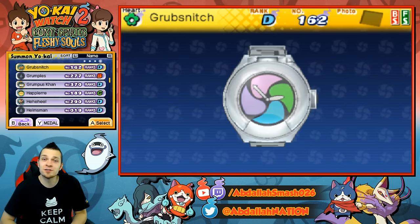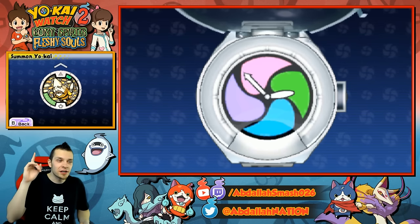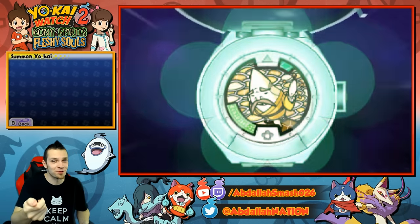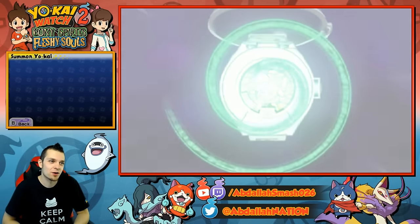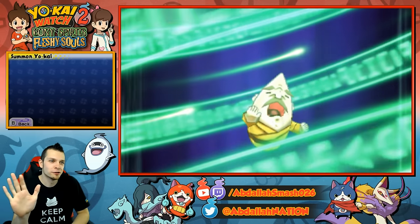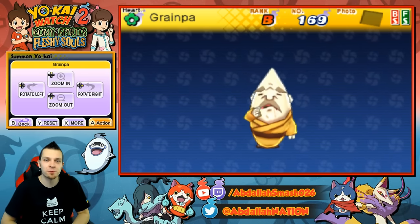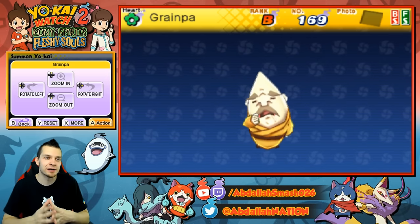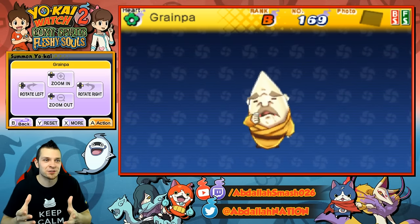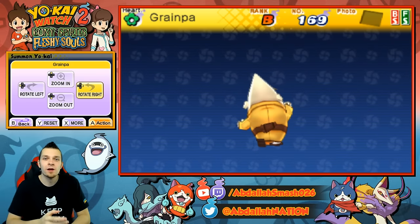Let's summon him — he's part of generation one, so we're gonna get a pretty cool summoning song. You can take a look at his medal: it looks like he took a chunk out of his head and he's holding it to give to someone. That's pretty cool. Summoning: Heartful! Grainpa! No matter how funny you look, I will be forever upset with you because you remind me of Scranti. For those of you fans of my channel who witnessed the Scranti live stream where I tried to get Scranti, it was the most aggravating Yokai we've possibly had to get.